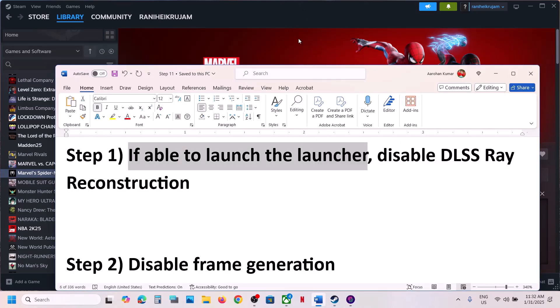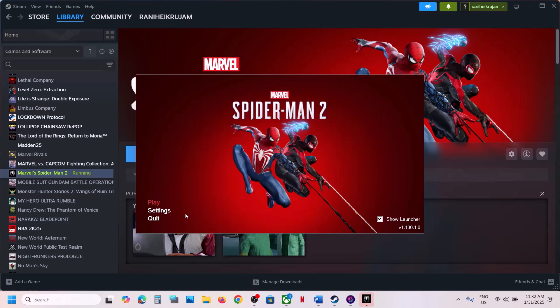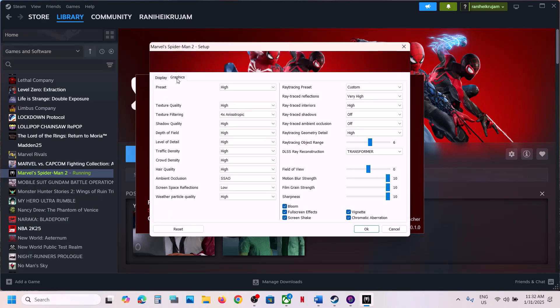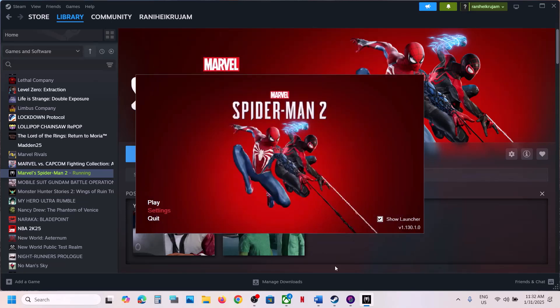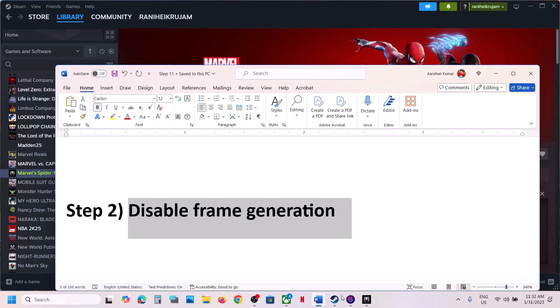If you are able to launch the launcher, disable DLSS reconstruction. For this, launch the launcher and go to Settings, then go to Graphics. You can see DLSS reconstruction — turn this off, then click OK, and then launch the game and check.